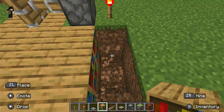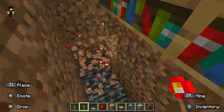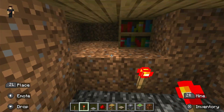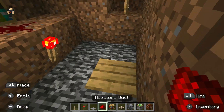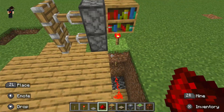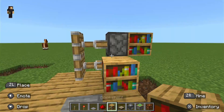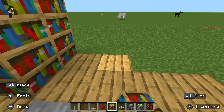Hey everybody, this is Retro. I just realized on my last Pokemon Emerald video the audio messed up, so I'm kind of sad about that. We're going to make a hidden bookshelf door in Nintendo Switch Minecraft, because the Jeb door does not work on Switch — for some reason the redstone doesn't transfer down to the lower blocks.